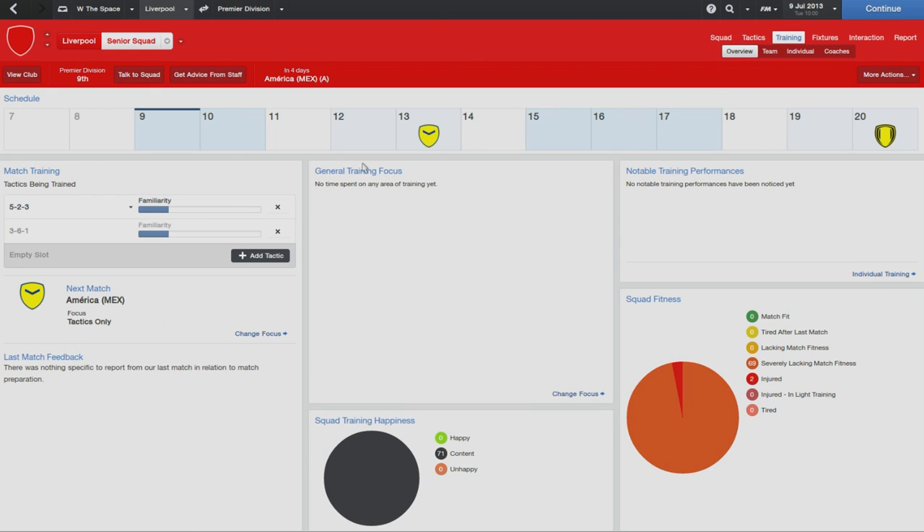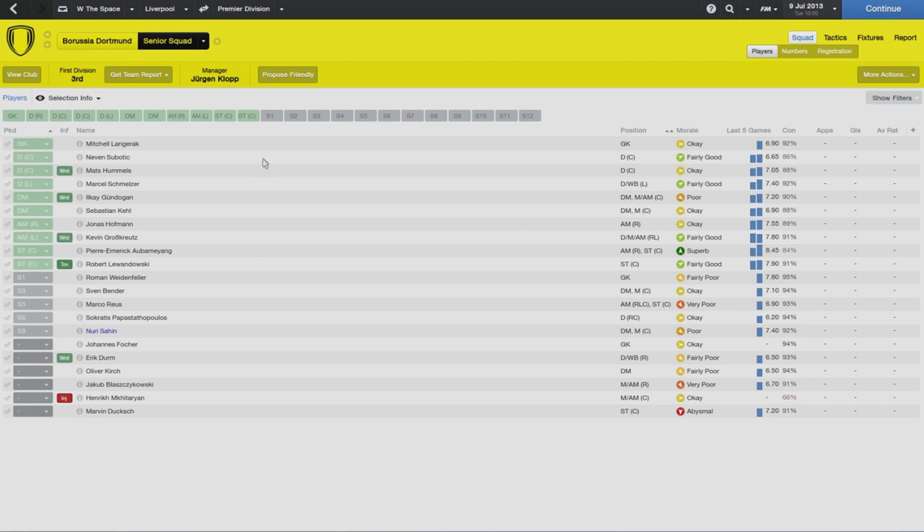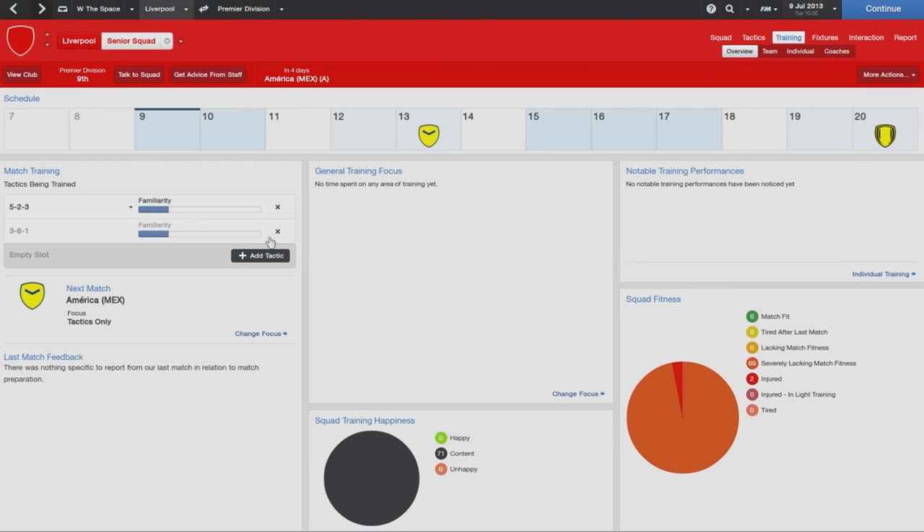We're going to start with the training overview page. We're right at the start of a save but you can see some really interesting stuff. The first thing I really like the look of is a calendar that goes way into the future, and from here you can really easily click and see the teams you've got coming up in fixtures. On top of this we've also got the match training tactics being trained.